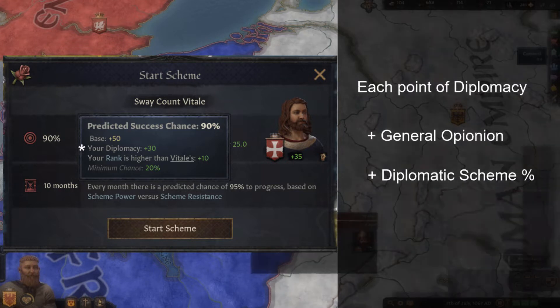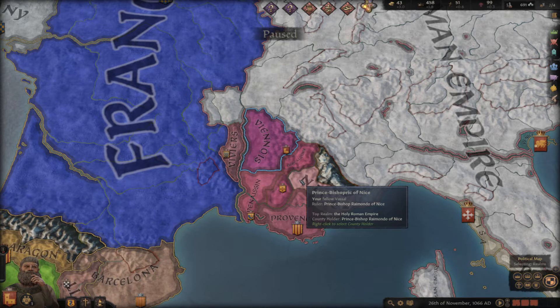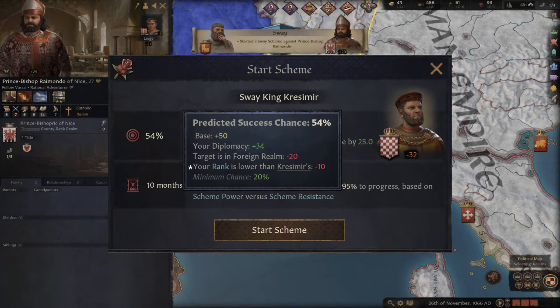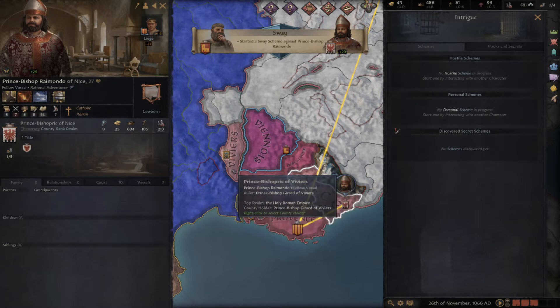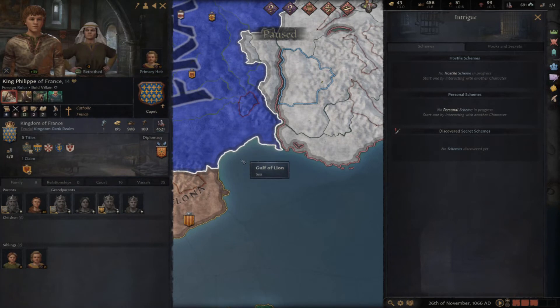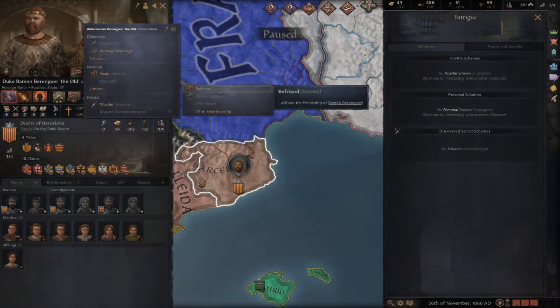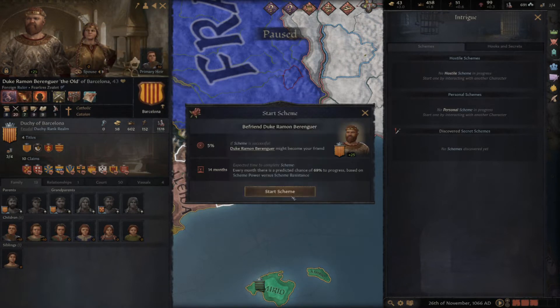Currently, there are no hostile schemes that are based on diplomacy, but you have two personal schemes at your disposal. All rulers are able to use the personal scheme Sway. Success chance is based on your diplomacy skill, the rank difference between rulers, and whether or not the counterparty is within your realm. So it is less likely that a king of another realm might be swayed by a lower titled ruler. On success, your target will receive a plus 25 point opinion bonus. If you have the Befriend perk from the Family Hierarchy tree, you will have the option to start the personal scheme called Befriend, which attempts to make the target a friend of yours.